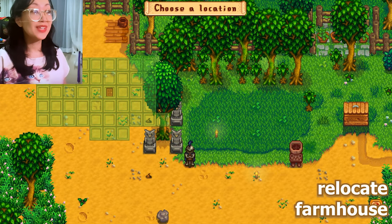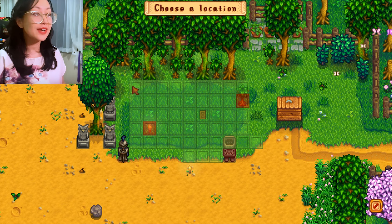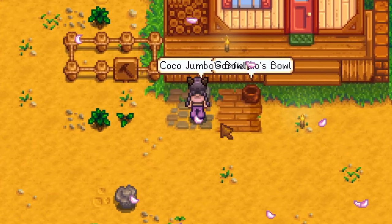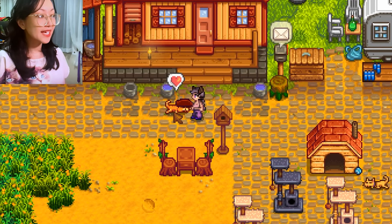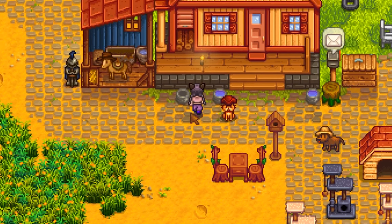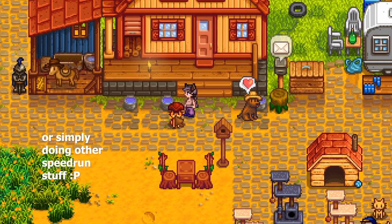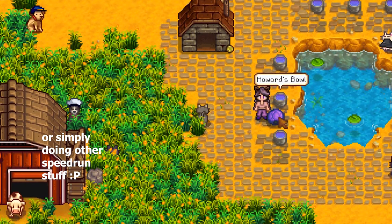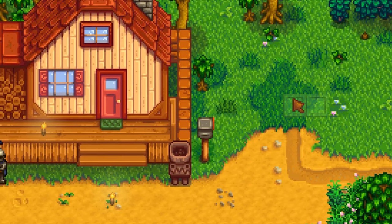The first one is we can now relocate the farmhouse around the farm. I didn't notice this right away until I bought pet bowls for my new pets. You can have multiple pets already, so we don't have to use multiple cabins just to have a cabin near Marnie that we can sleep on. When you're farming clay at the beach, you can also do it in any farm — it's not just a Meadowlands feature. Same thing with other stuff like the shipping bin.